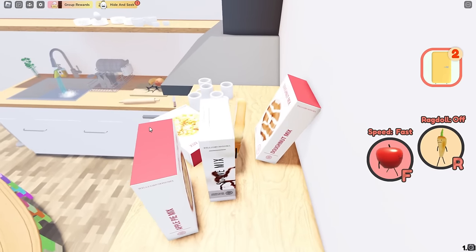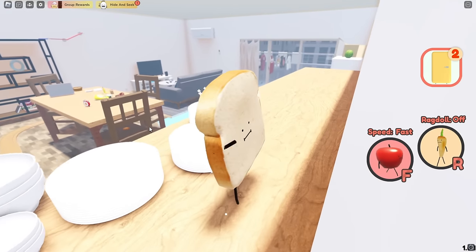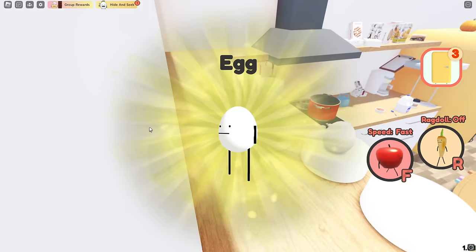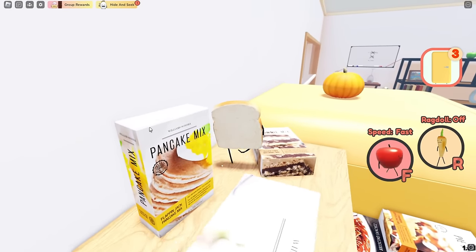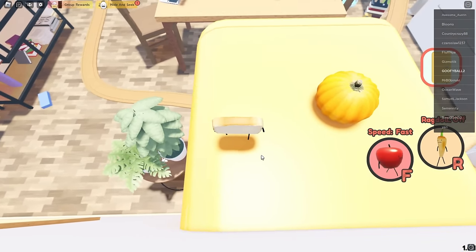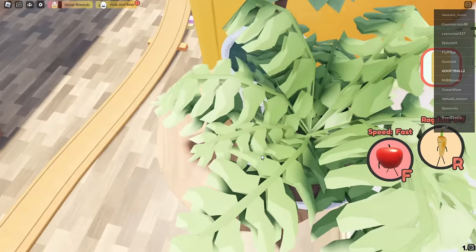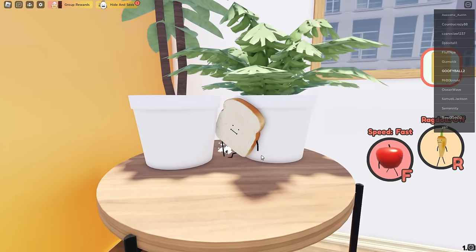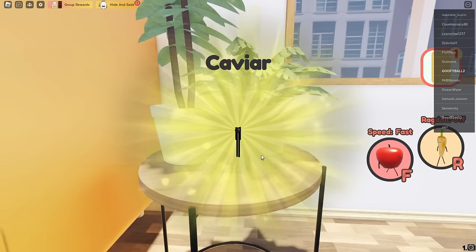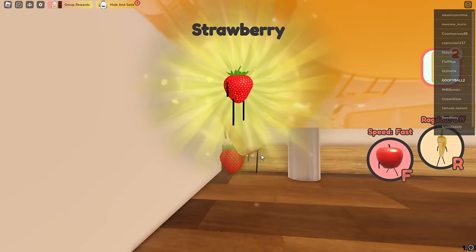Next thing we're gonna do is come over here, and you'll see that there is an egg right here. But we are not done yet. The next thing you want to do is come over here and try to get down on that plant — probably jump from like here. There's a little piece of caviar right here, and then you jump down.